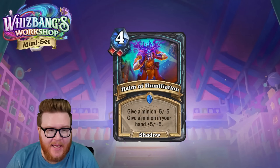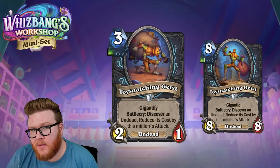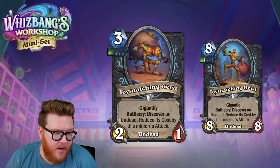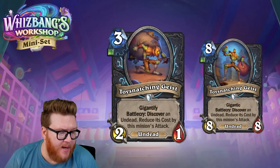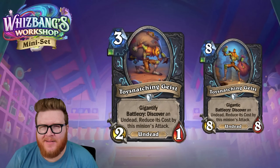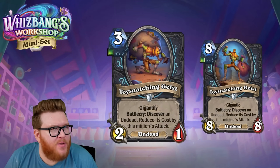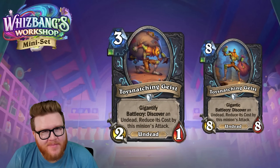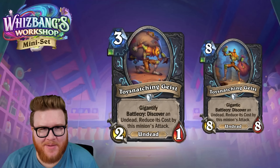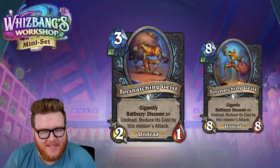Our next card is Toy Snatching Geist. On the single-unholy side, it's more flexible — doesn't have to be in a hand buff double-blood deck but could be. It's a three-mana two-one undead with Gigantify. Battlecry: discover an undead and reduce its cost by this minion's attack. At base level, you're spending three to get a two-cost discount — basically playing a one-mana two-one, which isn't exciting.